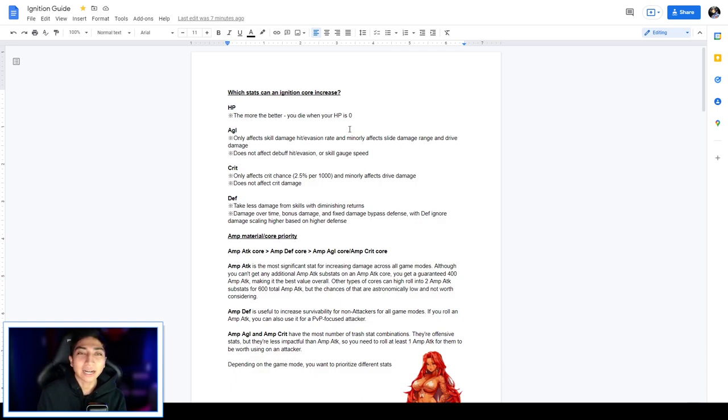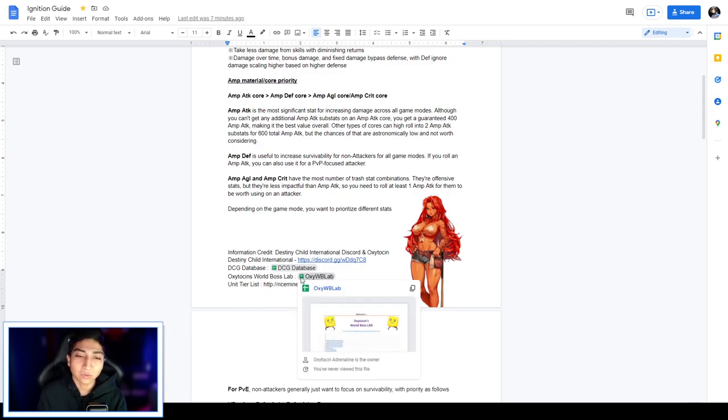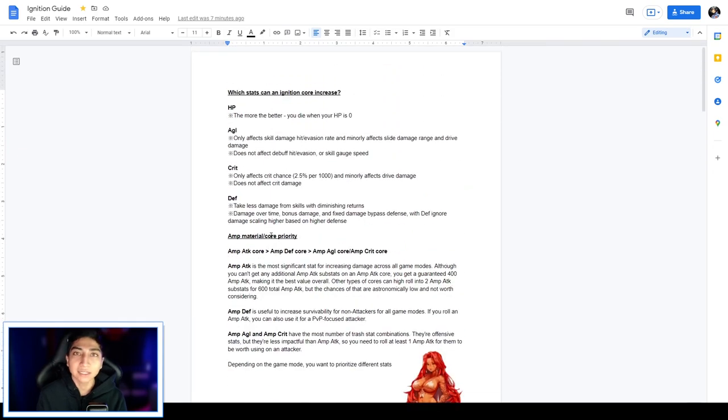I put together a Google Doc with information gathered from the Destiny Child International Discord server. I also linked some guides from the Destiny Child Global Database, Oxytocin's World Boss Lab, and a unit tier list. Credits go to the DCI Discord, the database creators, and Oxytocin for the World Boss Lab shared in the DCI Discord.